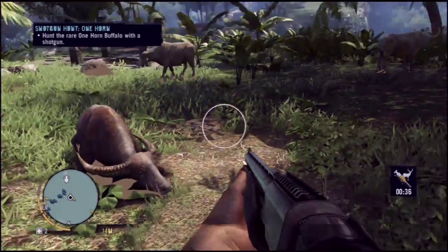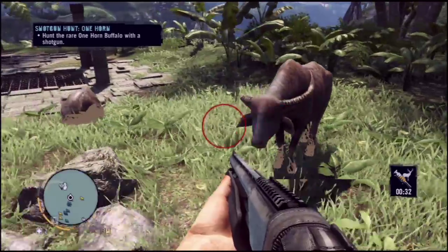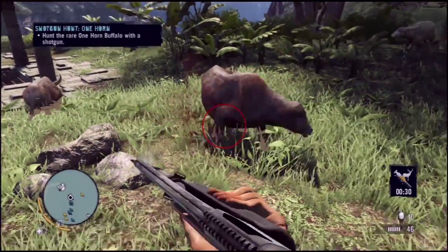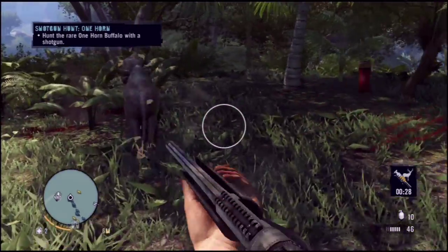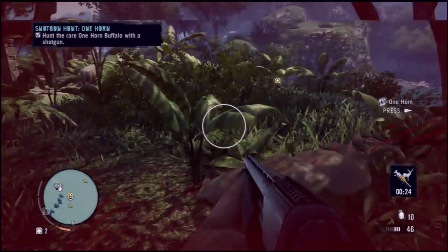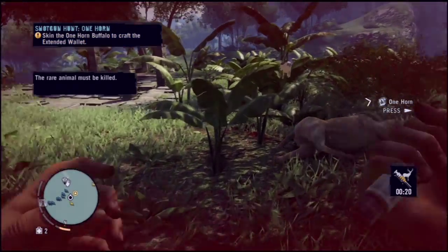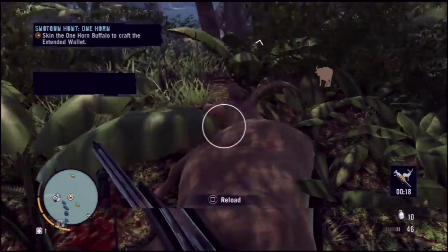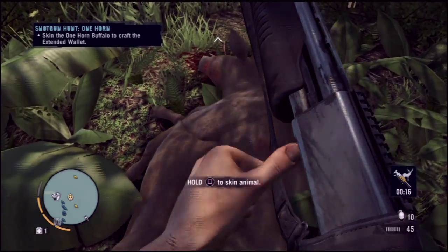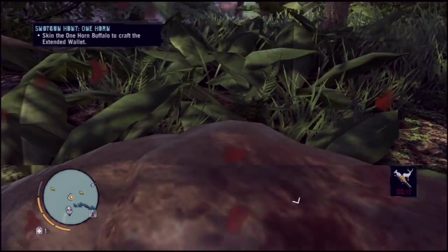Anyway, you can see where I'm at. I just went to where the quest told me to go. This one's done with a shotgun. I see the cow has one horn, so I just kill him. The rare ones usually take more than one hit — so far all of them have. You just skin him and enjoy your $10,000 wallet upgrade.